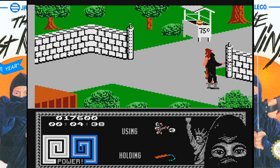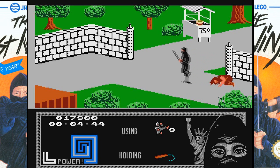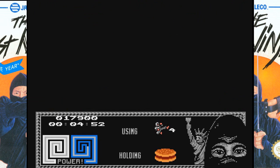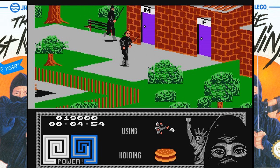Depending on how you actually line up the enemy determines whether or not he hits you back. Like if they spin around and you hit him from behind, you just hit him all day. Is that a cheeseburger? Yep, extra life. The guy's sick too. You're done for.